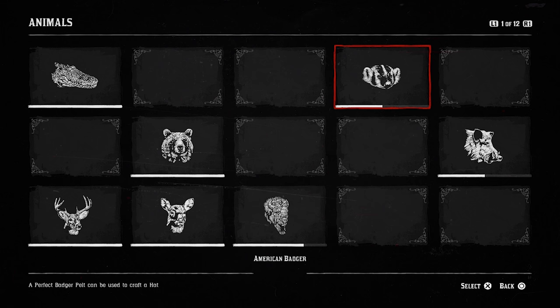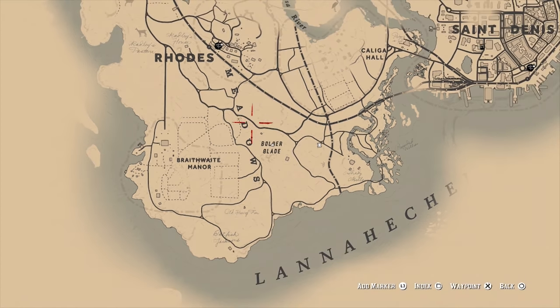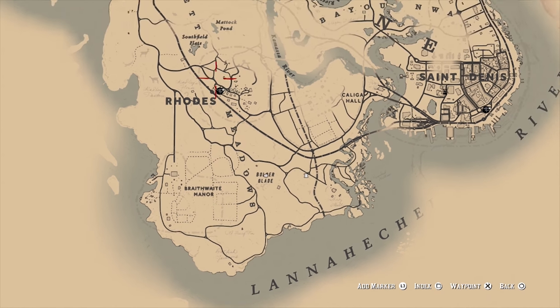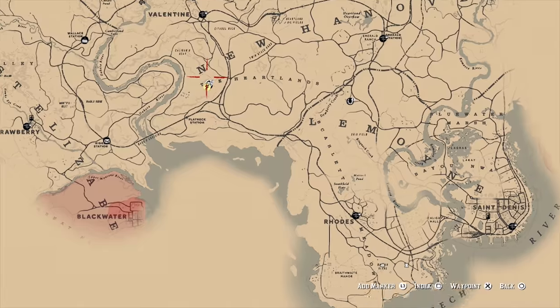So what I did was just looked around and it seems like this place that I'm in now — let me show you guys on the map — is called Boulder Glade. It's west of the manor and south of Roads. This is where the bandit camp is.